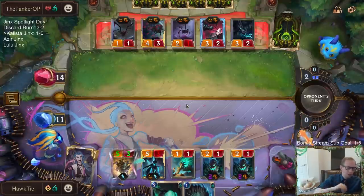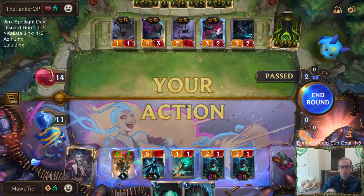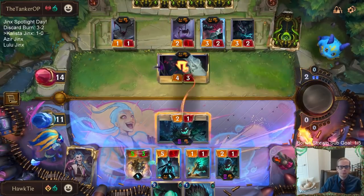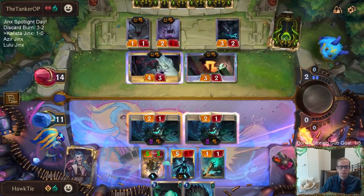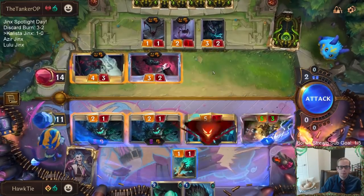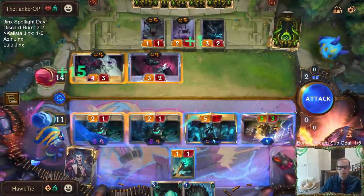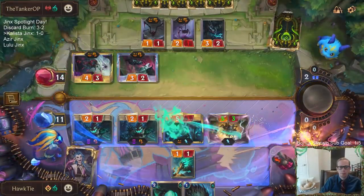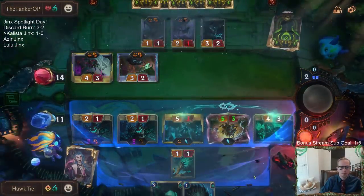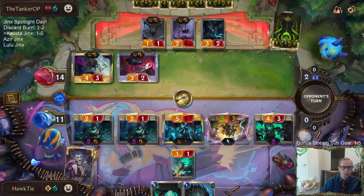I really wish I'd put in the other Curse Keeper, not the Ephemeral one. But Blighted Caretaker plus Sump Worker's Posse is pretty cool.